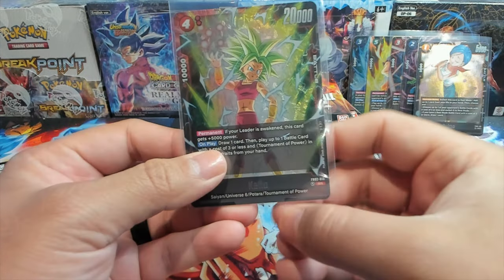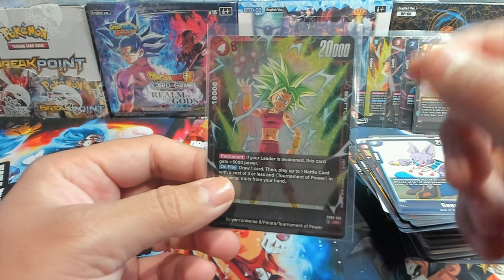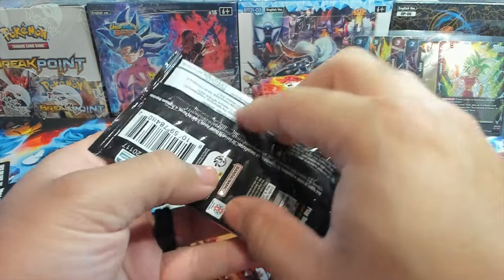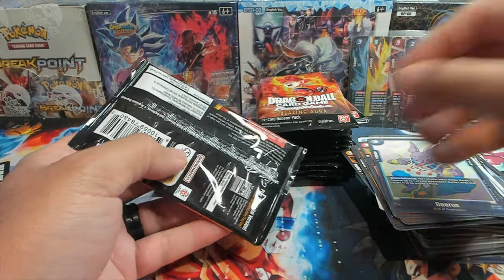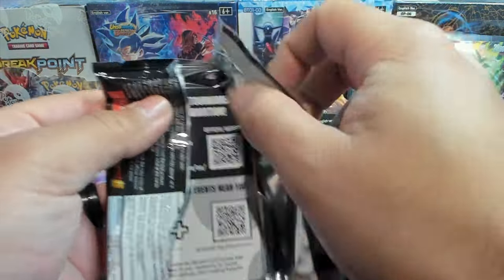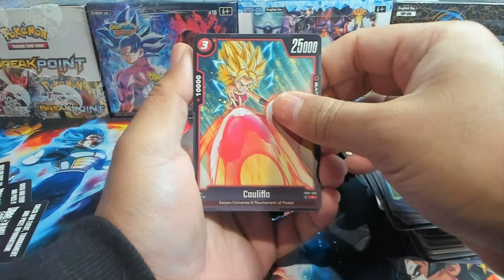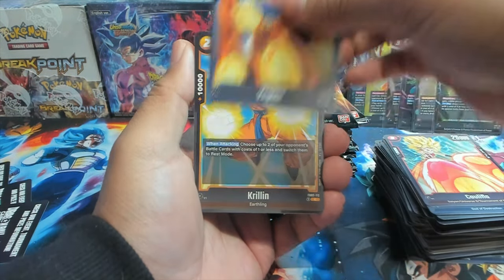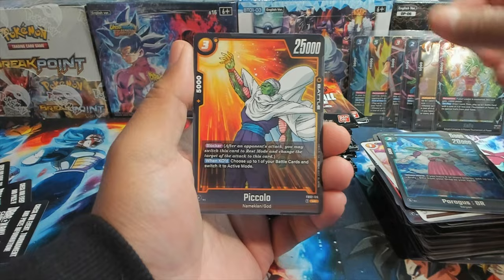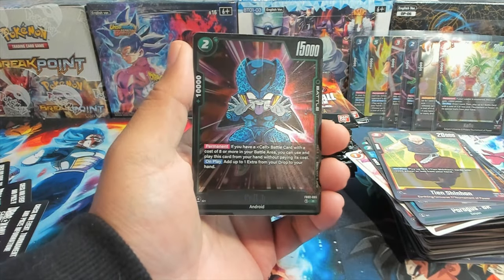This Kefla is a menace with Topku. On play, draw one card, then play up to one battle card with a cost of three or less from your hand with the Tournament of Power trait. So Kefla hits the board and plays another body for free. And if you pull the Goku leader card, you pay one energy and can play a card with 20,000 power or less, meaning you can play Kefla for one cost and then play another cost-three card for free — two bodies with high attack power rushing you down for one cost. Ridiculous.